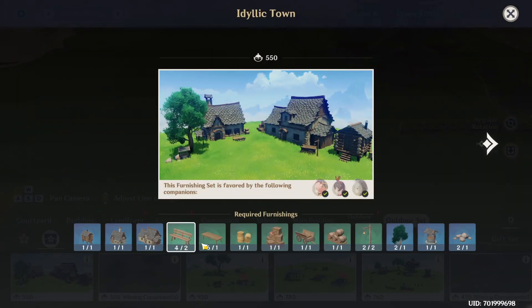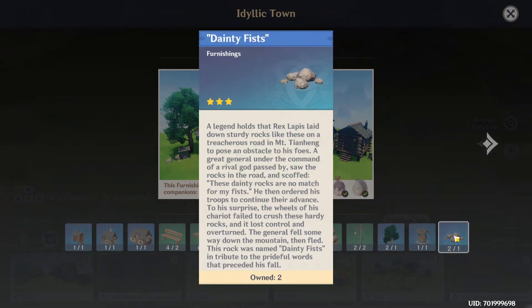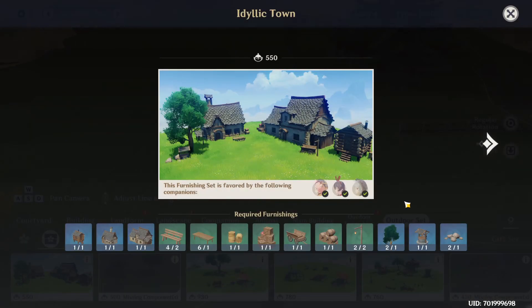The Idyllic Town — these are all items. The unfortunate part about these is that there are items such as these rocks and the trees that you can't obtain unless you use coins. You know how there's a middle shop in the realm depot that nobody ever uses? Well, now you're forced to use it if you want to complete your set.